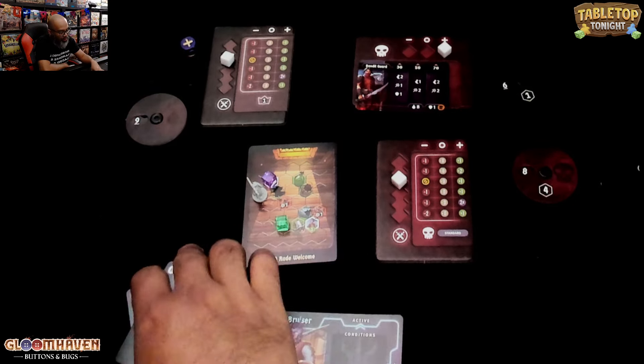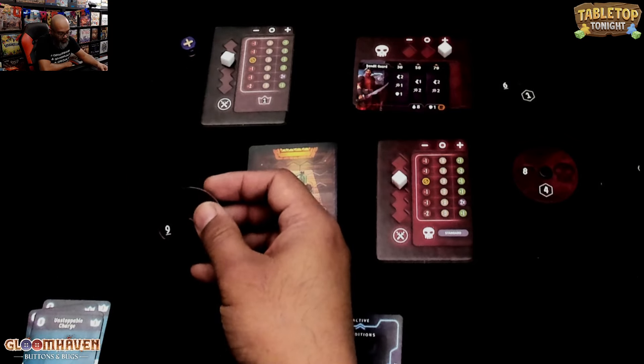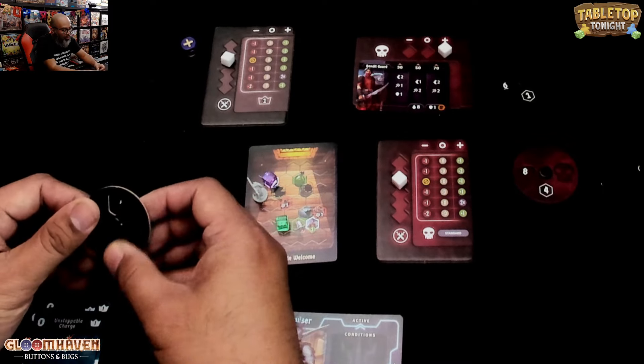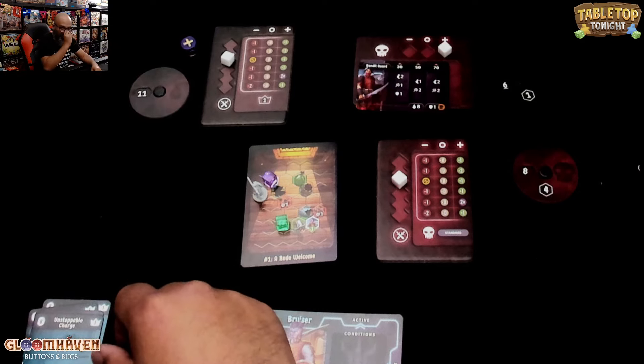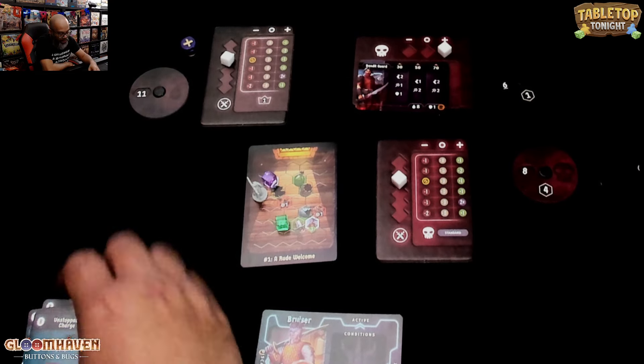I'm going to long rest. Bring these cards back into my hand. And I heal — heal plus two, so I'm back up to eleven. There is the long rest. Because of the long rest, I'm at initiative 99. So I'm going to go last.